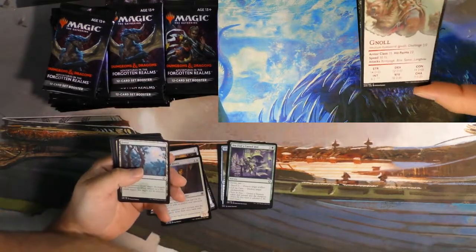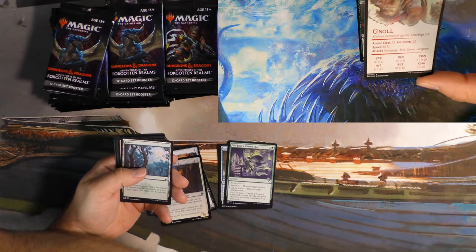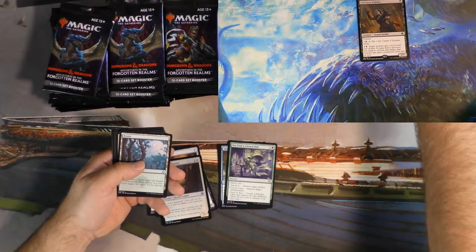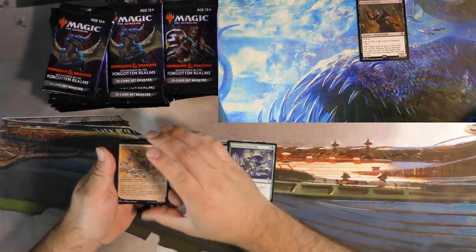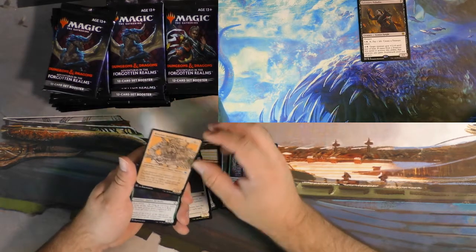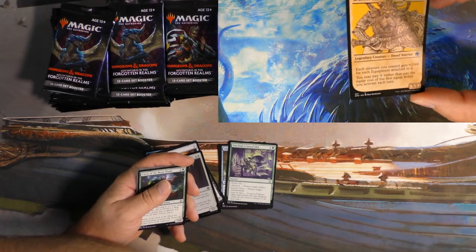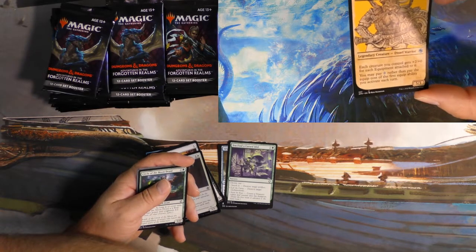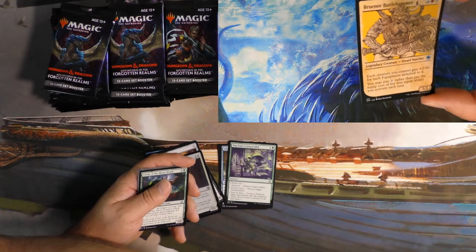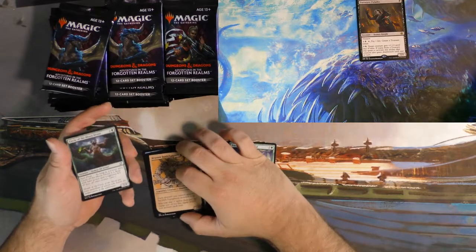Let's get into pack number two here. I like the spell or creature cards that they did — adds some versatility to these tokens, maybe even outside of the game. I'm assuming that's what they were hoping for. And look at this — this little guy just belongs in Kaldheim. Brunor Battlehammer, right? Does that not just scream Kaldheim to you? Great card. That zero-equip cost right off the bat is really nice.